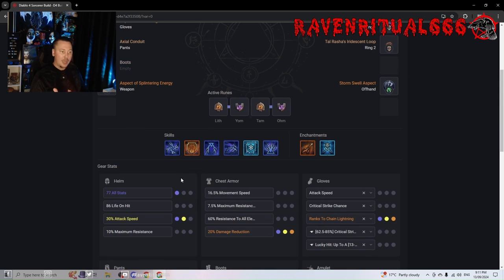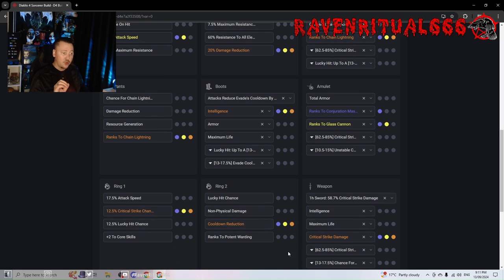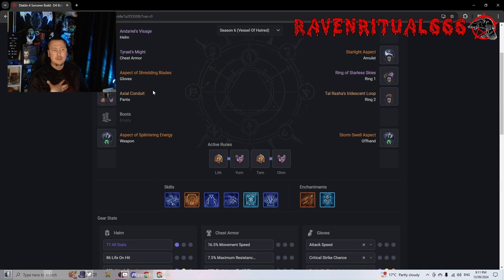For boots you want either Evade Cooldown Reduction or Teleport Cooldown Reduction, and you do want Lucky Hit Chance to Freeze. If you can't get Lucky Hit Chance to Freeze on your boots, as long as you have it on either your Gloves or your Boots you're going to be okay and you'll get the damage from Hoarfrost. If not, get Lucky Hit Chance to Stun — you don't want Immobilize or Slow. Lucky Hit Chance to Stun or Freeze will give you a 20% multiplicative damage bonus when enemies are affected by those.